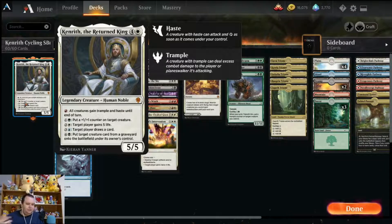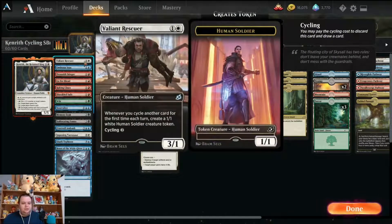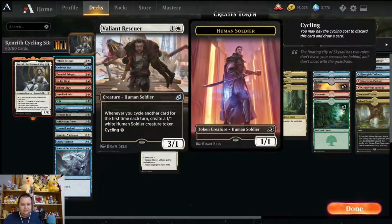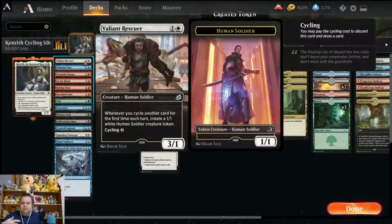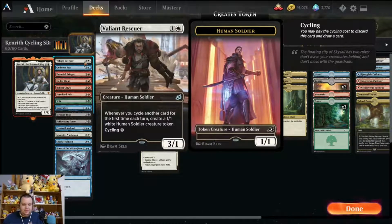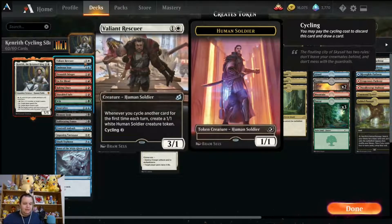In four-player multiplayer Commander this would be a very group-huggy commander, but in Brawl and Standard it is not just a card engine doing everything in one card. We're playing the deck a little differently than your normal Kenrith — it's not a Kenrith goodstuff deck. As you can see, it says Kenrith Cycling. So we just have a bunch of cycling cards, and what we're trying to do is ramp out our cyclers, slow them down, card generate them out, then use Kenrith to return the big cyclers, give them haste, and attack.